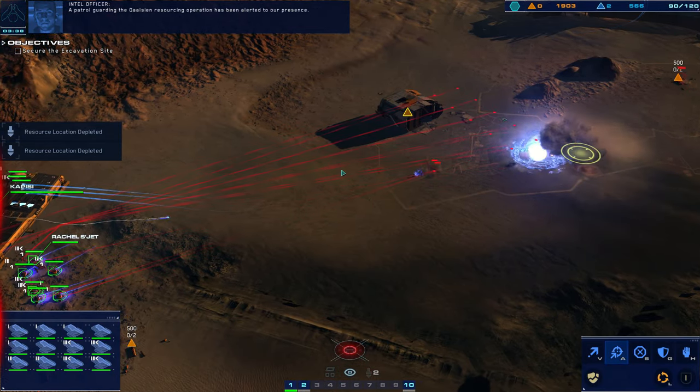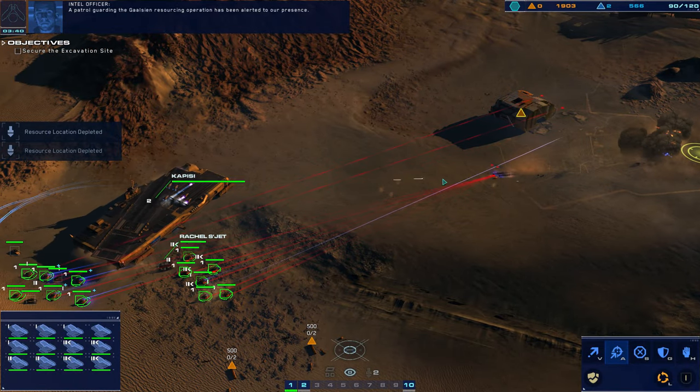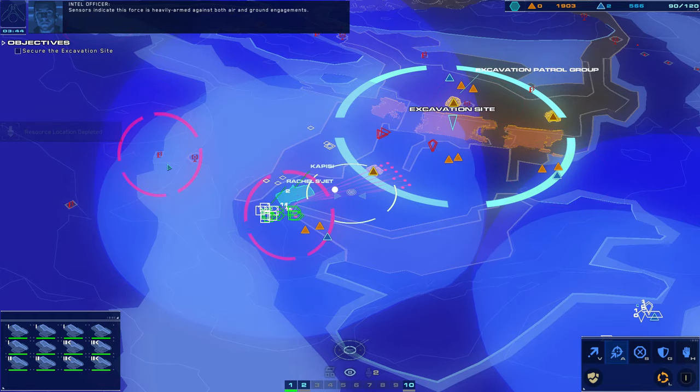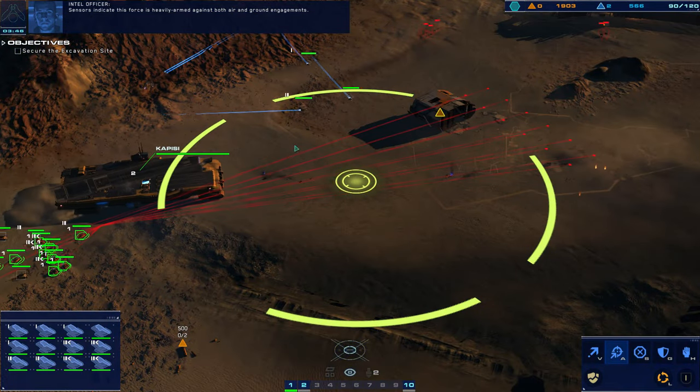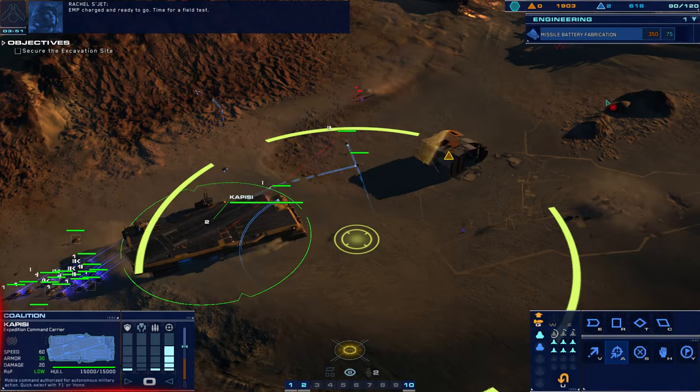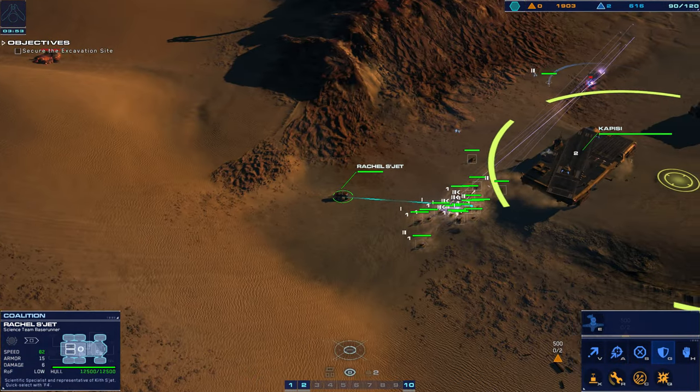A patrol guarding the Gaussian resourcing operation has been alerted to our presence. Sensors indicate this force is heavily armed against both air and ground engagements. Clear to move and engage. DMP charged and ready to go — time for a field test. Do we really need to use it though?